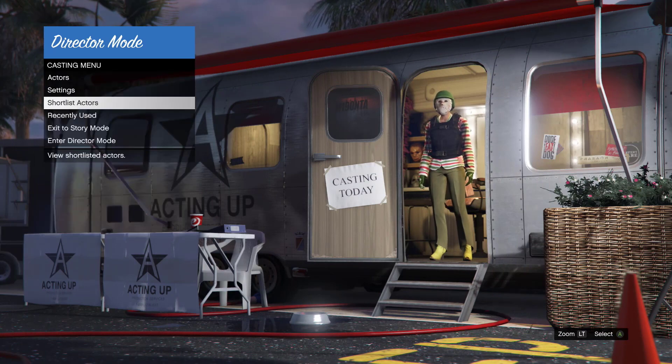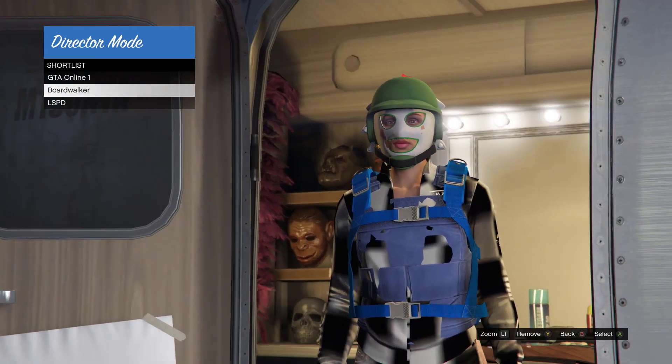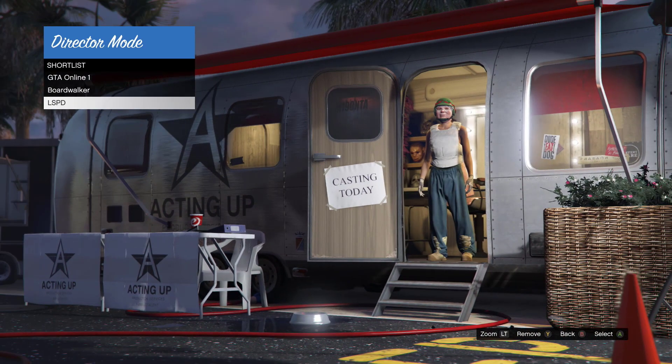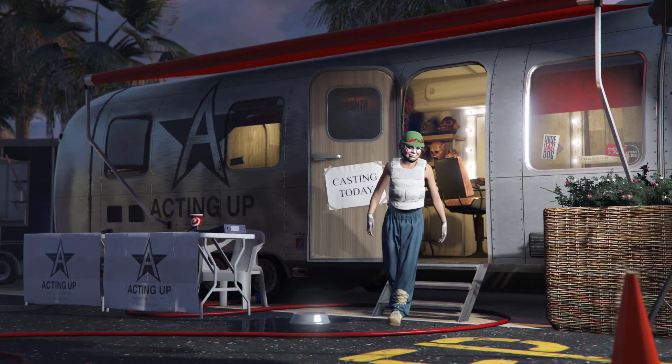I've bookmarked two outfits here. That's the blue body armor and this is the white one. From here, you're going to select the white or blue — doesn't matter — and go to director mode. As we load in, we're going to make our way to story mode.